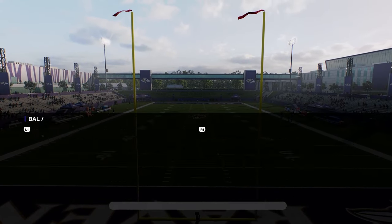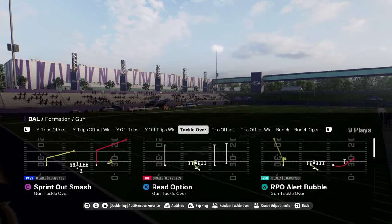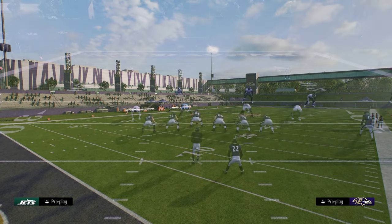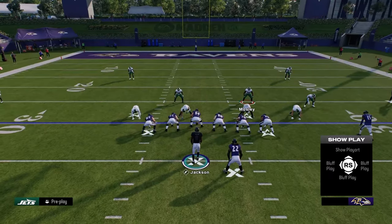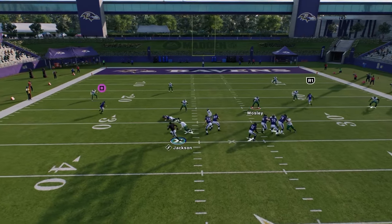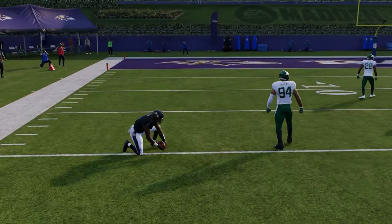Basically what you're going to do is come out in this tackle over play. You see how it has this play — sprint out smash. With the sprint out smash, you're going to get instant control over your quarterback. As soon as the ball is snapped, you can basically roll out. You see here I can instantly roll out to the left side better than I can in really any other play.